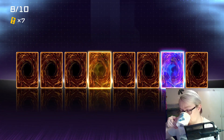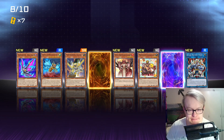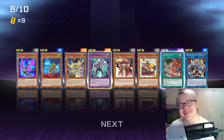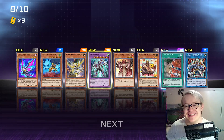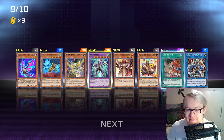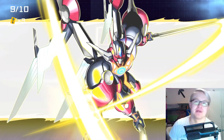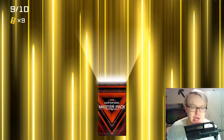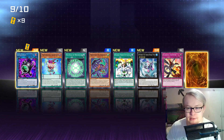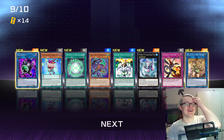That's a lot of foils. Hello, Morphtronic Cell Phone — what are you doing here? Gadala is also kind of cute, another Kaiju. Chicken Game's neat — makes us able to play a 39-card deck potentially, which is okay. I might play that. Linkoribo! An awesome pull!